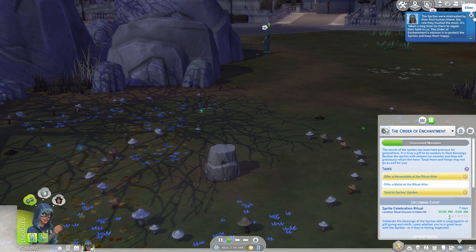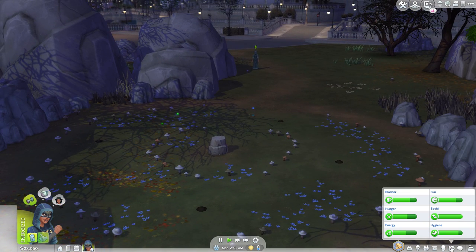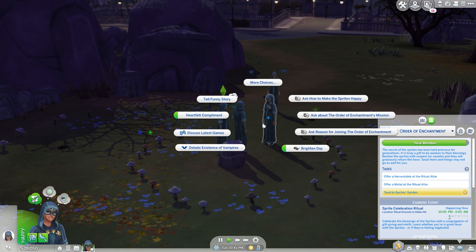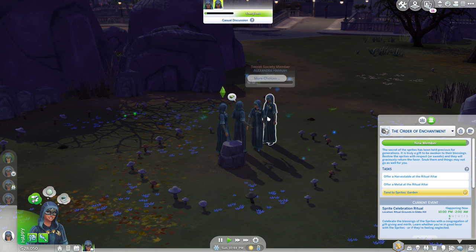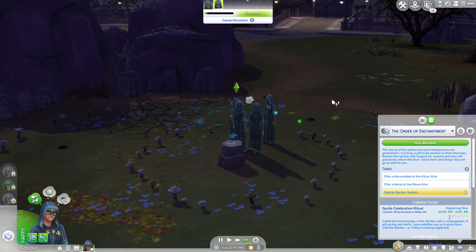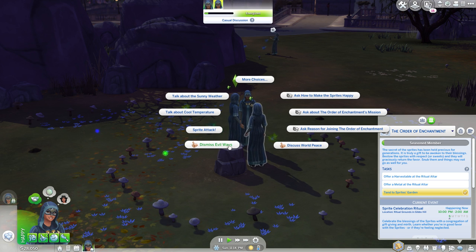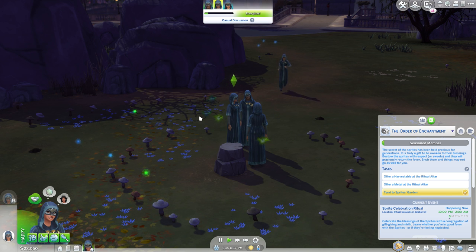When you attend a meeting of the Order of Enchantment you'll be surrounded by other members and able to do new interactions with them. These include things like 'ask reason for joining the Order of Enchantment,' 'ask about the Order's mission,' and 'ask how to make the sprites happy.' Doing these interactions gives you interesting information about the order and the sprites, but it also reveals that some members don't know if they should stay — showing that being in the society can benefit you but can also really hinder you.